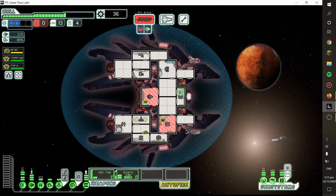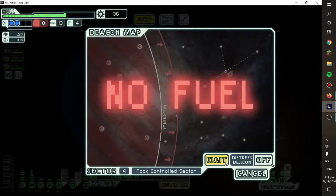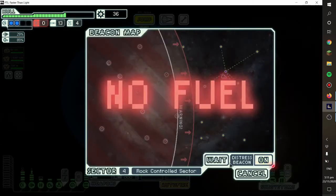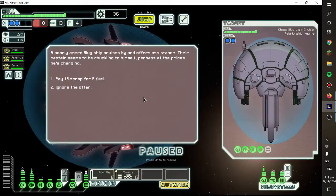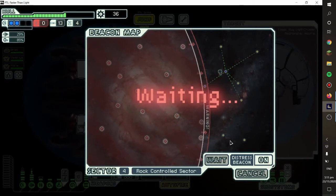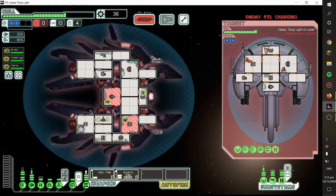Okay, let's go. Oh wait, no fuel — damn. I'm going to turn on my distress beacon. There we go, finally. Free fuel! Alright, Slugs — they're immune to mind control. Too bad they're not immune to this.